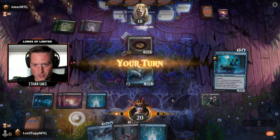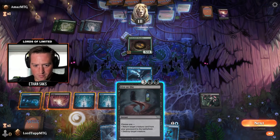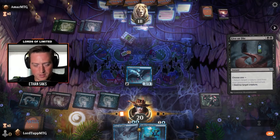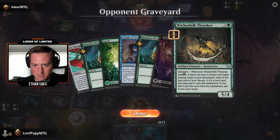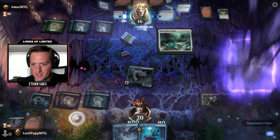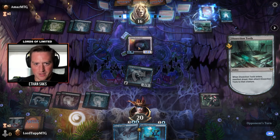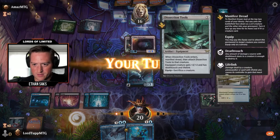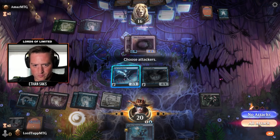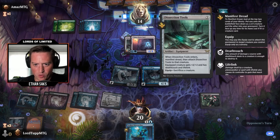Wicker Folk Thresher — we'll just kill that before any shenanigans. That card seems busted. There's Dissection Tools — the four-four lifelink deathtouch, also a busted card. So play Fear of Falling, attack, hope to trade. It's a Quip Sack — Manifest Dread and then attach this to it: plus-two plus-two lifelink deathtouch. Cryptid Inspector — is this getting turned face up? Let's find out.